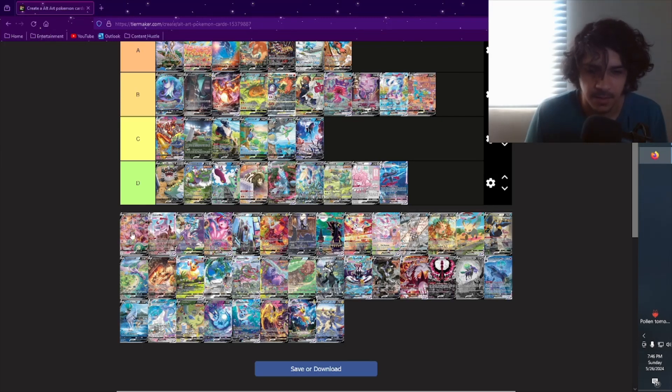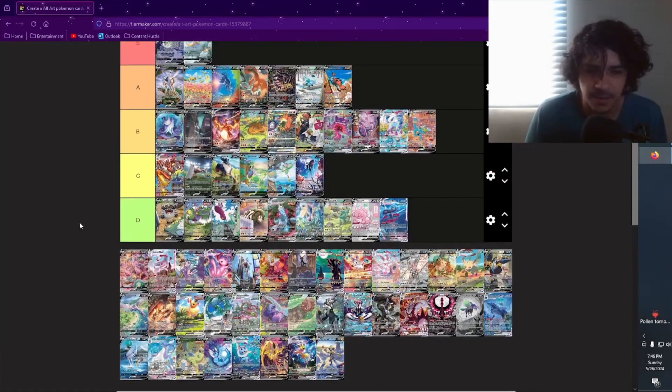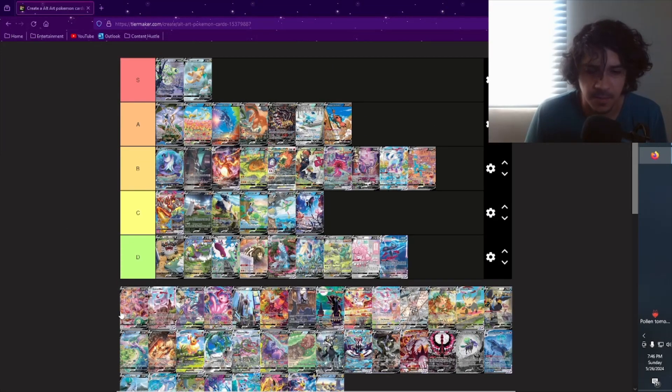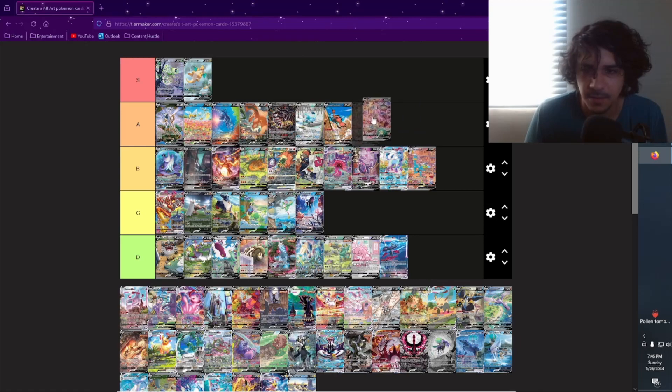Espeon V — I really like this artwork. I have this one in my personal binder. I like how he's using his psychic powers to put back or take out the books, so his powers are applied in a real-life scenario. That's really cool. I didn't pull it but I bought it. It's from Evolving Skies — super dope. I'm gonna put it as A.